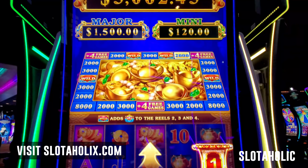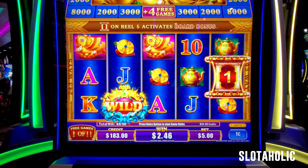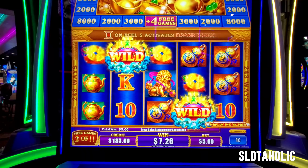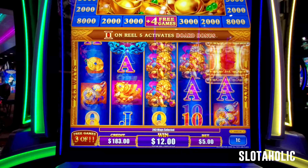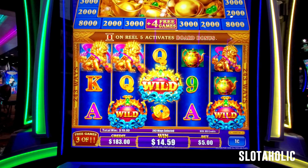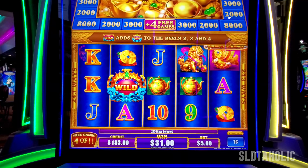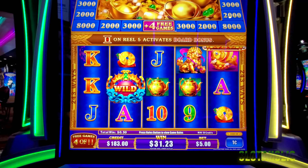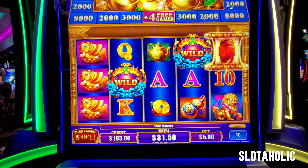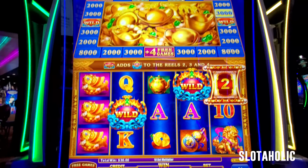We're moving and we're moving to more free games. So that board changed for the free games. That brings us to 11 games total. Neat little game. Wilds are good. $19. I believe this game is by Ainsworth. The next nice space on the board is $20, $30. We've got $30. So thank you for the $30.